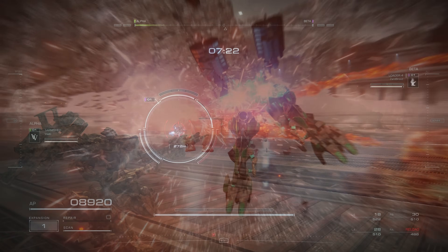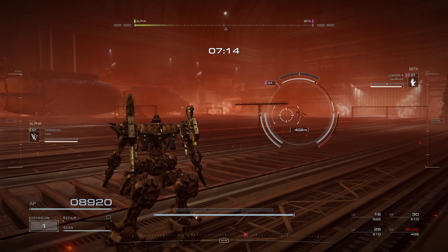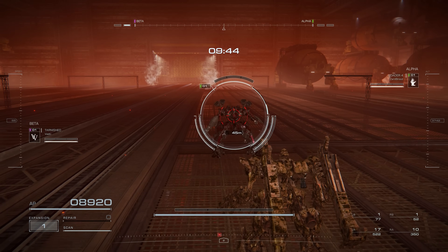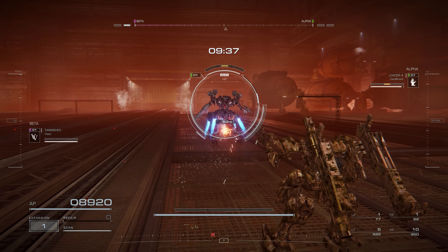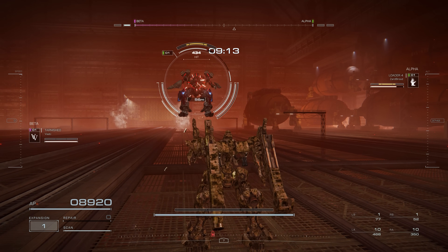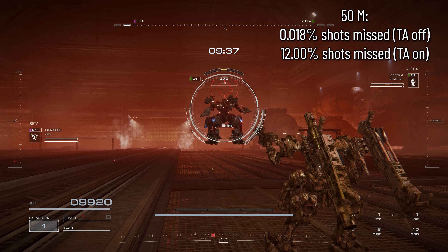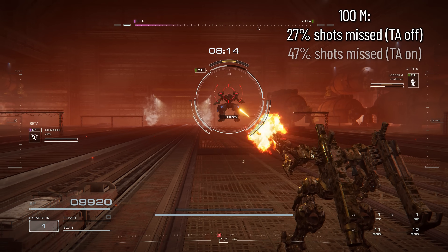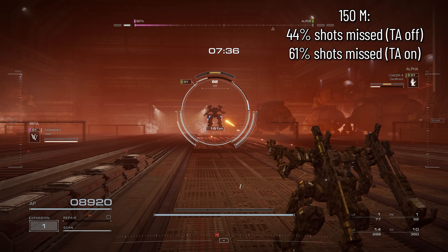There are a lot of variables that make this hard to test in a vacuum — we have to ensure the enemy is moving in pretty much the exact same way, at the exact same speed, at the exact same distance, with target assist toggled on and then off. So I came up with the jump test, where distance and movement become controlled variables. Here's what I found: at 50 meters with target assist off, 0.018% of my shots missed, compared to 12% with target assist. At 100 meters with target assist off, 27% missed, compared to 47% with target assist. And at 150 meters, it was 44% without compared to 61% with target assist.